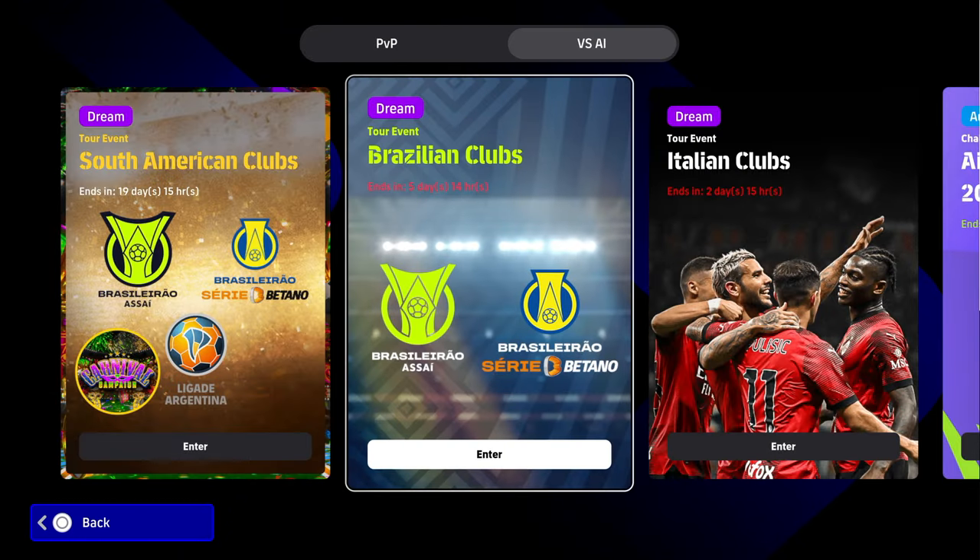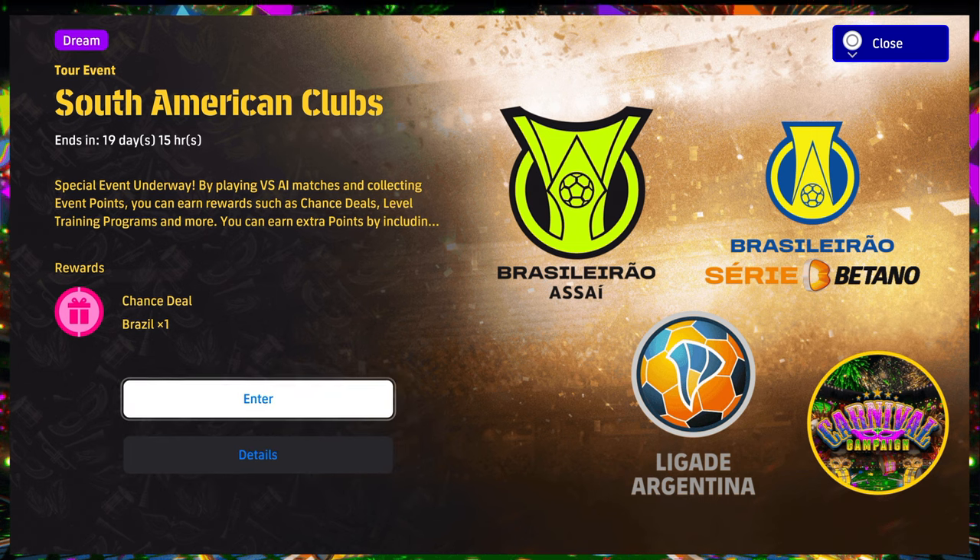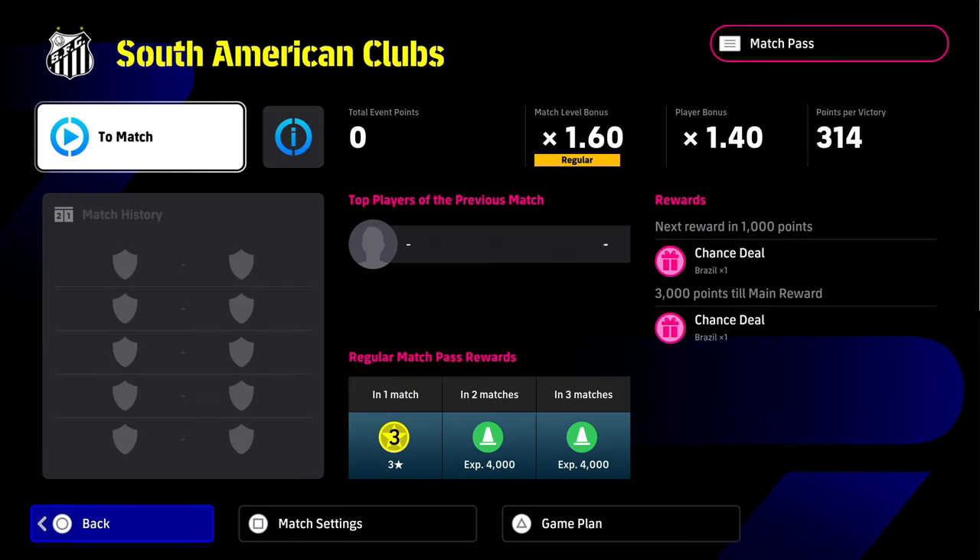So what you're going to have to do to get your two free spins while you wait for your free login bonuses — you're going to go over to the tour event, South American Clubs. You're going to enter into that, and then we're going to see the breakdown of what you need to do to get them.